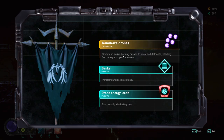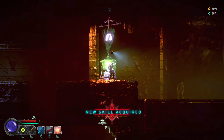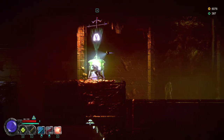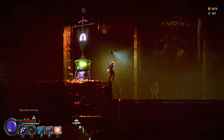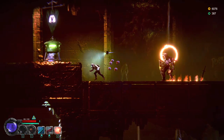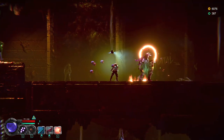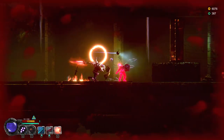We've got drone energy leech and kamikaze drones — that sounds pretty fun. The kamikaze drones are already on my Q button. Go, little buddies! I throw them at the enemy — yeah, that's rad as hell. This next enemy is more spry than the other ones, and he's got flamey boots on. I need to be up high and just kind of work around him.